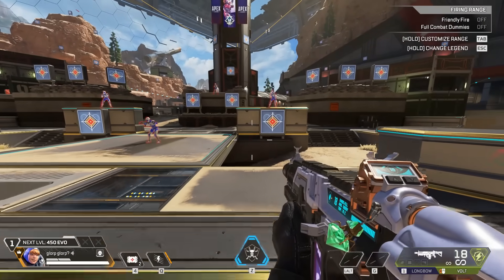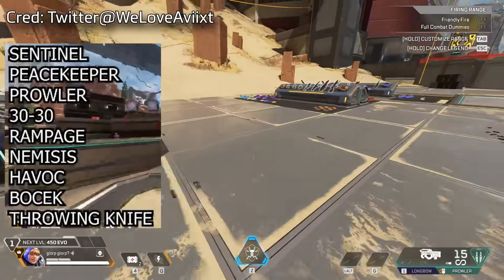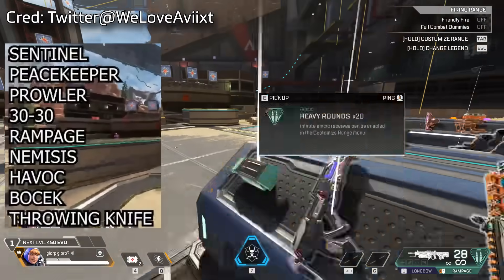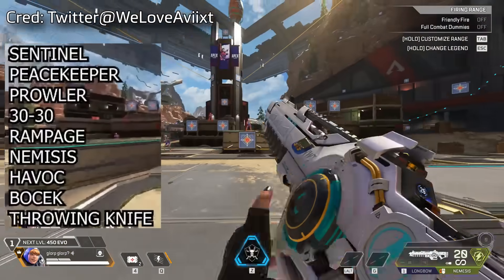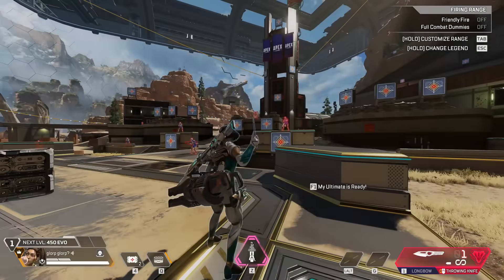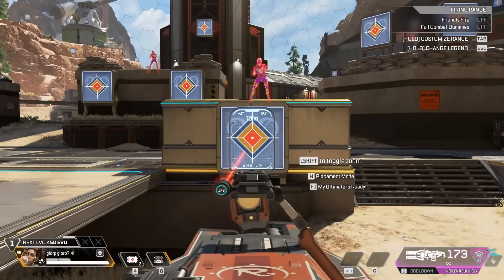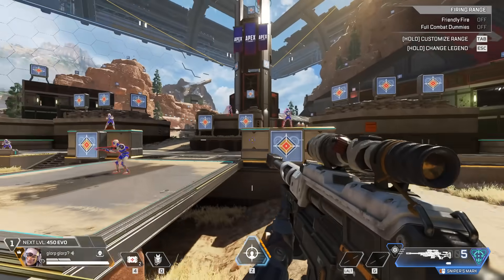The third and final step is to do this with weapons released in Apex Legends — so weapons like the Rampage, the Sentinel, and the Peacekeeper. The list is on screen. And also, because Respawn is a bit cheeky, for the Apex section of this challenge, you also need to use Rampart and Vantage's abilities on these targets, and shoot the center so they turn red.